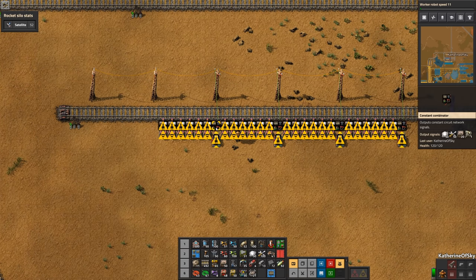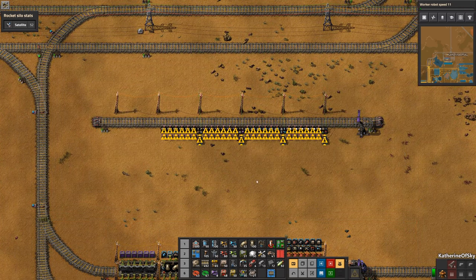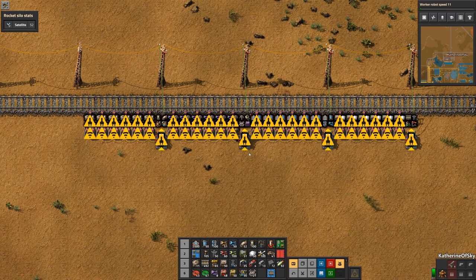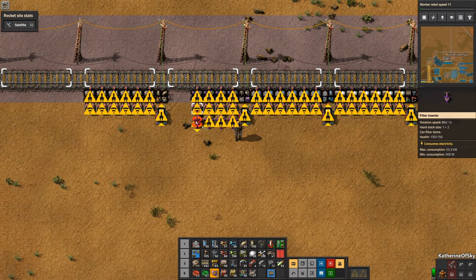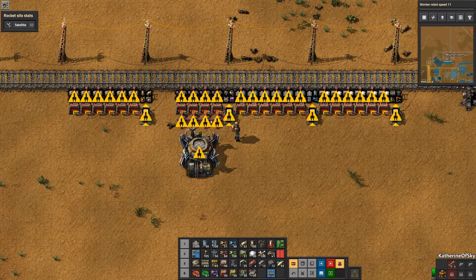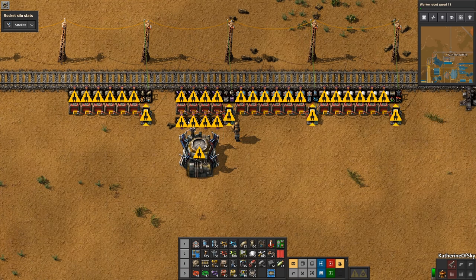You'll notice that the filters have all been changed to match the first one — that's why we still need the blueprint, and if you blueprint over the top of it, it will change the filters back to the ones you originally selected. Now for your bot wagon you only want four chests, so remove a few of those. Place filter inserters below them, and then place a roboport below that. Set the filter inserters to only have logistics and construction bots, and copy and paste those across each one. Connect the roboport with red wire to the input of that arithmetic combinator.